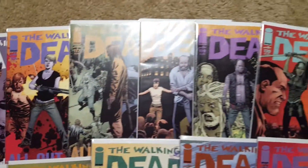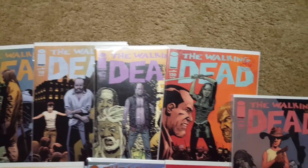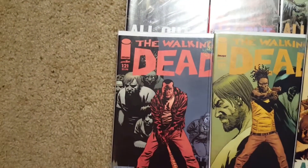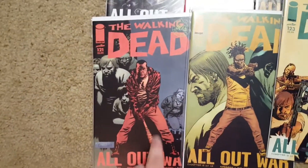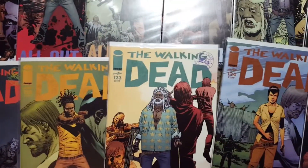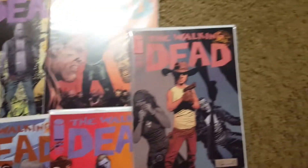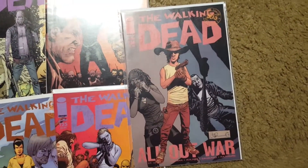116, 117, 118 — trying to get you guys to see the covers here — 119, 120. We go down here, 121. There's Negan with his Lucille on the cover, that's a pretty cool cover. 122, 123, 124, 125, and then 126 is the last issue for All Out War.